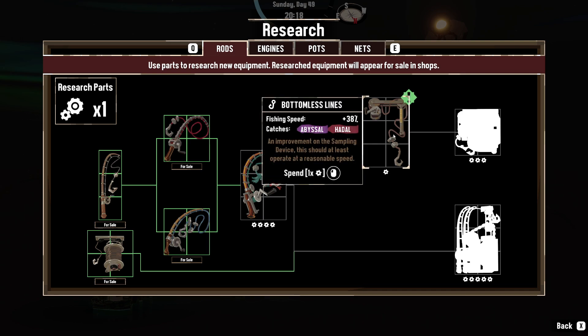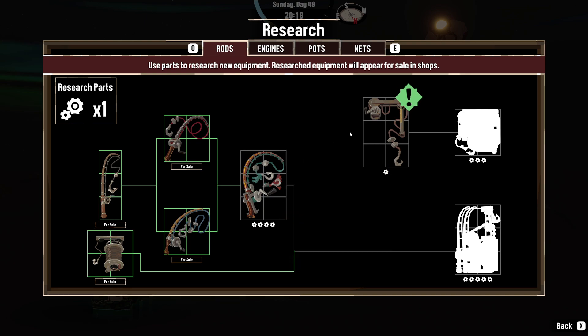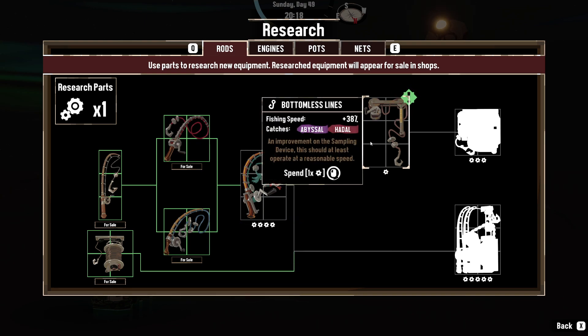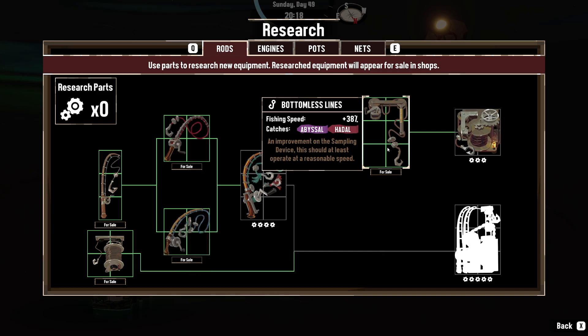I can unlock Bottomless Line. It is not very good fishing speed. Oh, it's letting me bypass this. I'll take it. That'll be an upgrade, except I need to go buy this, right?